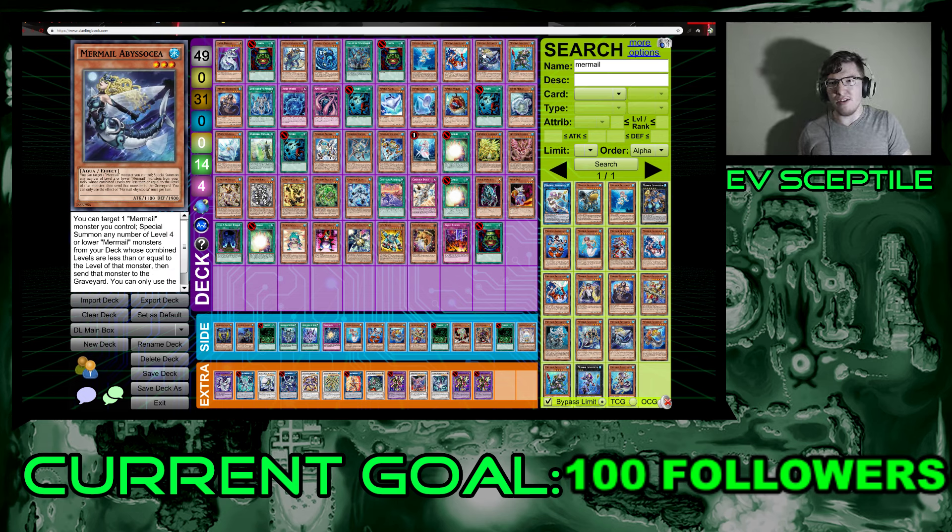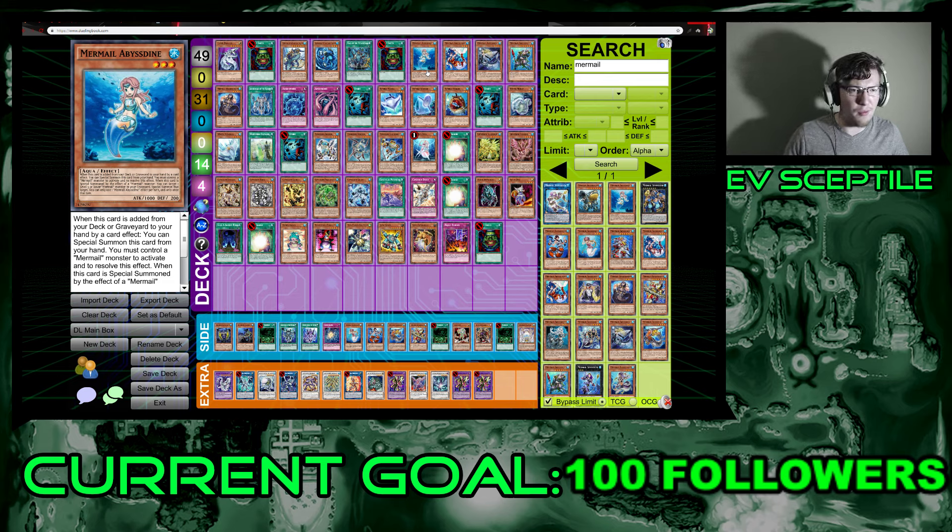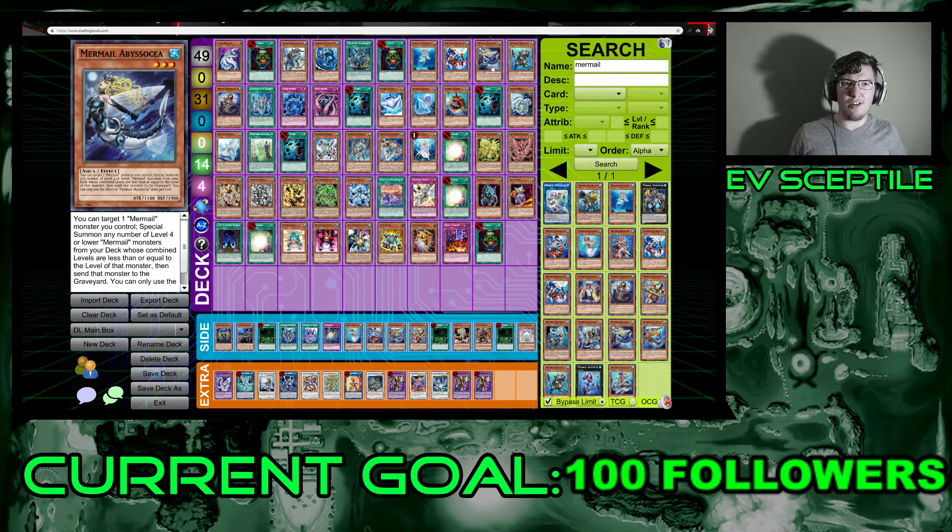Next is Abyss Okea — 1100 attack, 1900 defense, Aqua level three. You can target one Mermail monster you control and special summon any number of level four or lower Mermails from your deck whose combined levels are less than or equal to that monster's level, then send the targeted monster to the graveyard, once per turn. It already requires a Mermail on the field first, but if summoned from Dine's effect with Pike on board you could send Pike to graveyard to bring out another level three or four. It requires more setup though.